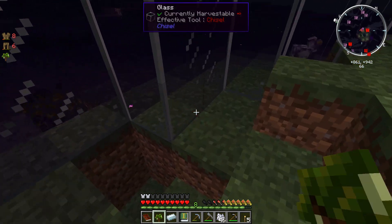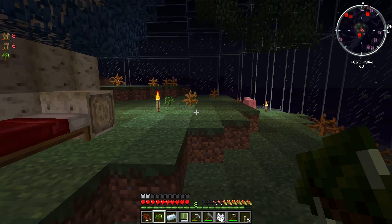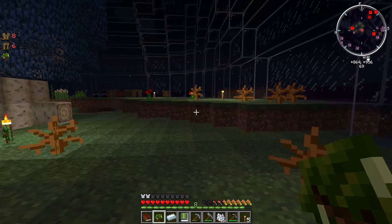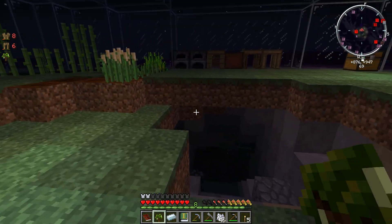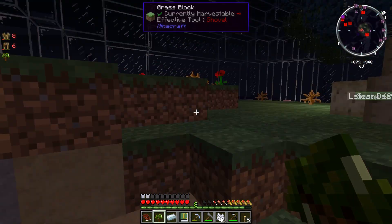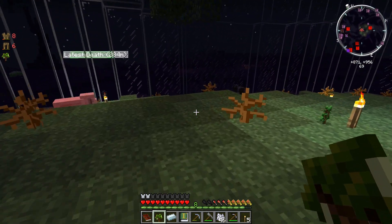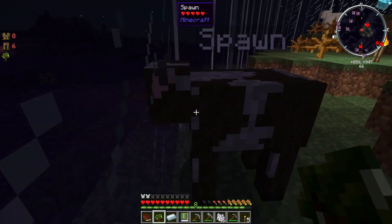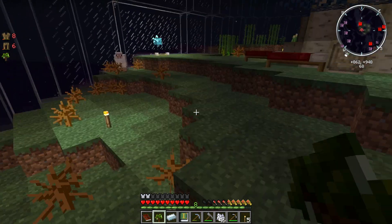Hello — what happened here? How did my pig die? Which pig died — is it the pig that I spawned or the pig that is natural? The pig that appeared naturally has died. He killed himself. I don't know what happened there. Where's my cow? Now I know I have a cow. Oh, he's sitting over here poking his head through the glass. Hey, be careful. You don't want to get killed by this evil chicken thing that killed my other pig.